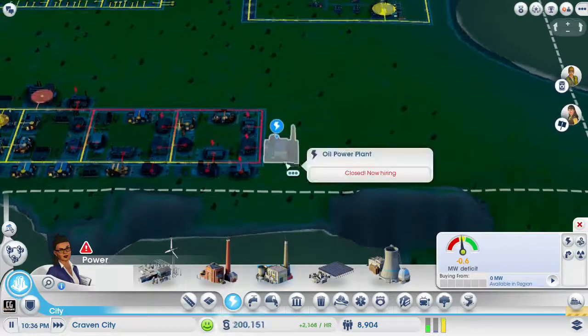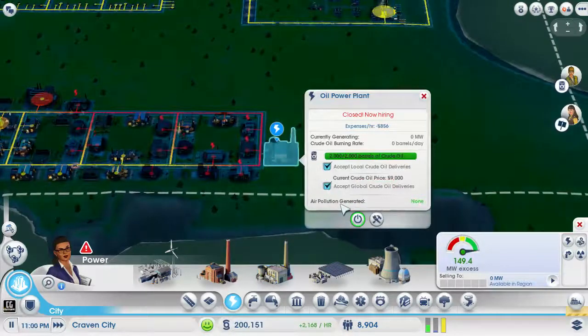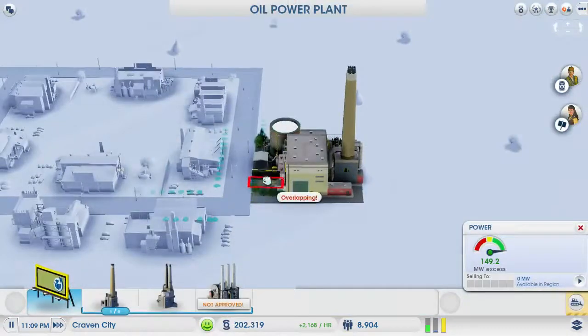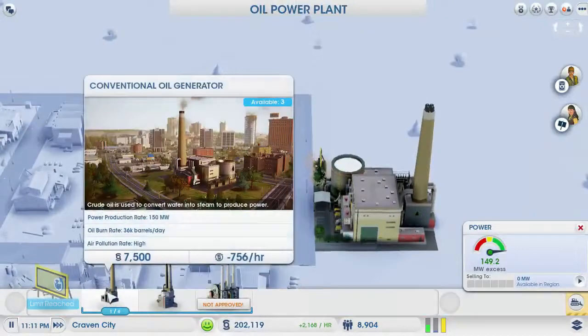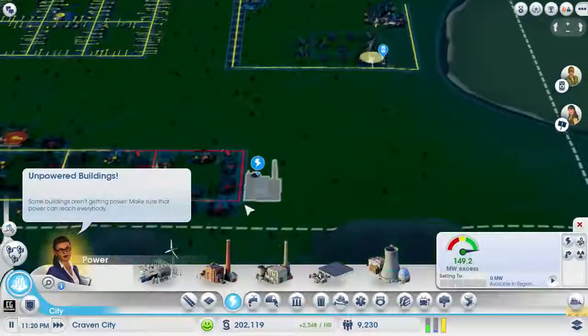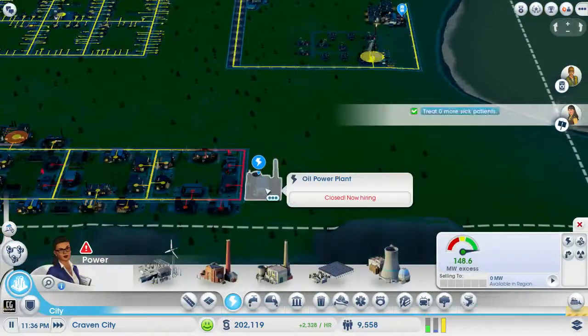We're going to get this oil power plant and then we're going to accept local global crude oil deliveries, which I don't think there are any at the moment. But we'll pimp it out, we'll get the sign. I'll place it there. We don't need any of this at the moment, but when people start working at this, we will get rid of the wind power plant.